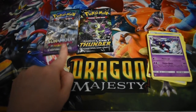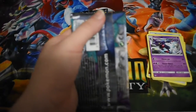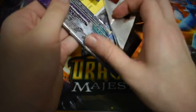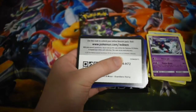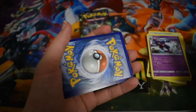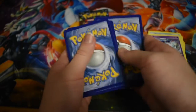All right, the next pack — I haven't done Guardians Rising before so let's do that one. Let's get this to focus. I should try and figure out how to get it to auto-focus on whatever's in front, rather than always focusing on a single point. There's a code card, it's another green one — apparently I'm having really unlucky pulls these days.